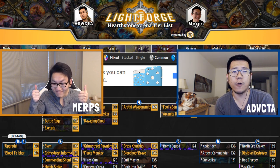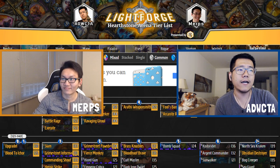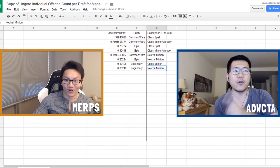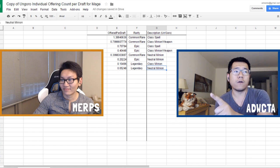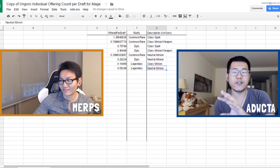Now let's talk about Un'Goro. We're going to give you an overview of the actual offering odds — these are all Un'Goro cards. If you're trying to think about what a Fireball is in the Un'Goro meta, you just divide by 2, because it doesn't have the set bonus. The set bonus is 100% — it's double, nice and simple. For a classic neutral card like a Yeti or a Raptor, you divide by 4.